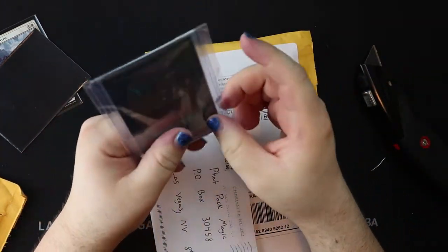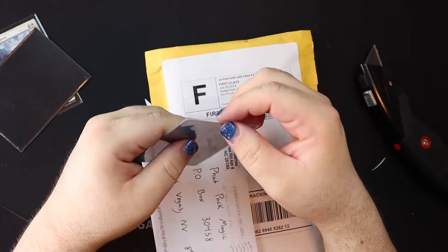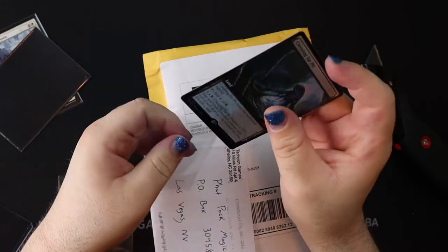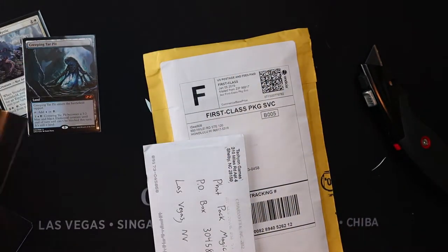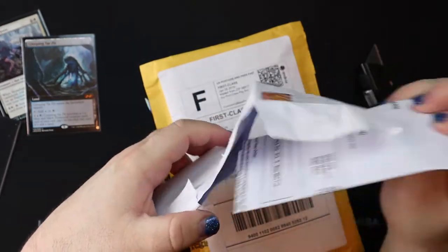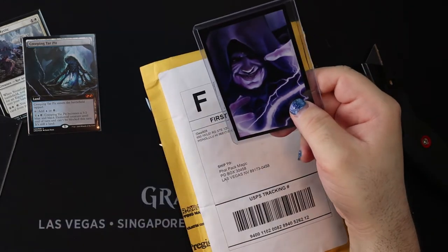Creeping Tar Pit — Ultimate Masters Box Topper edition! This is the most exciting box topper I've ever opened. Sure, you might be disappointed if this was your box topper given that it's maybe $40, but on the whole I really love the box topper idea. I think it was the saving grace of Ultimate Masters. Ultimate Masters is a great draft set and I recommend it. The box topper really justified the $250 price tag if you opened a decent one. Now they're saying they'll shelve the Masters series for a while, which I think is a really good thing — how premium is something if it's coming out every four to six months?